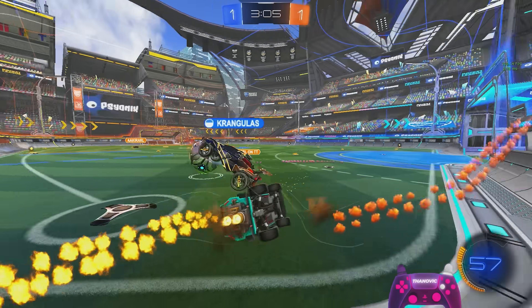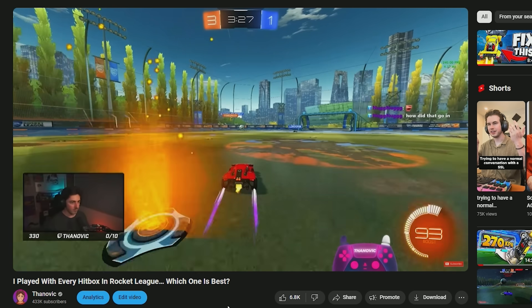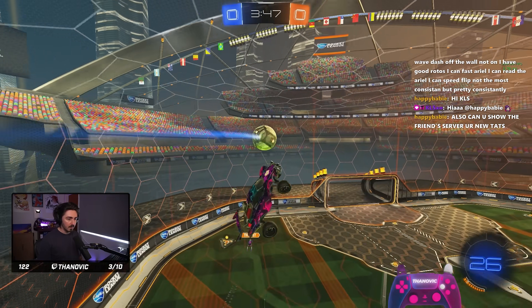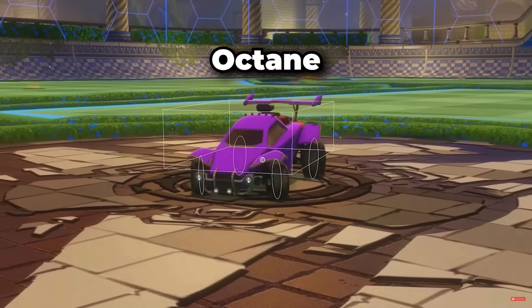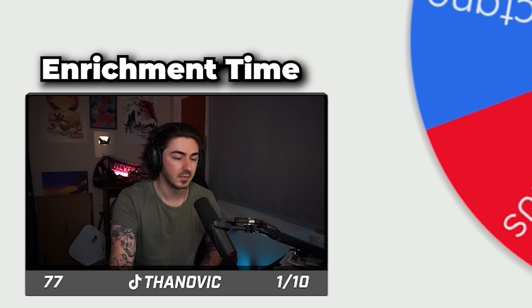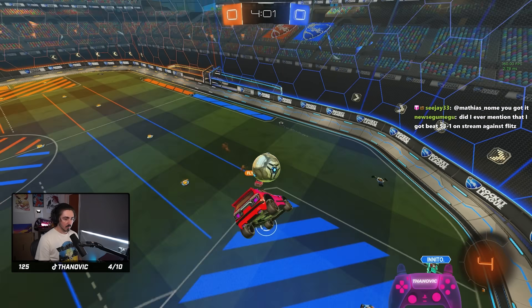I spent a week playing with every hitbox and going for clips. A year ago I made a video where I played with every hitbox over the course of a week as a little challenge to test how they all perform, but this time around we are solely focusing on getting clips with these cars. These six hitboxes are the Octane, Dominus, Breakout, Hybrid, Plank and the Merc. At the start of each day I would spin the wheel to see which hitbox I would use, and at the end of the week we will rank the cars by how good they are to freestyle with in my opinion.